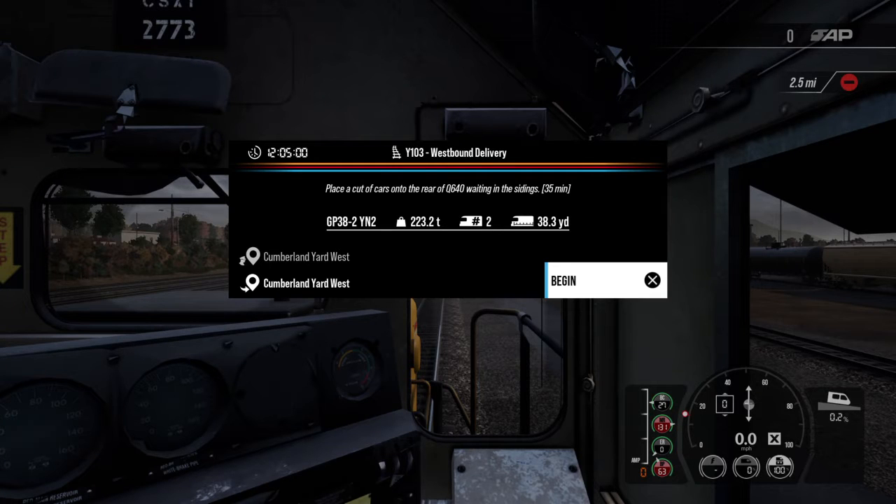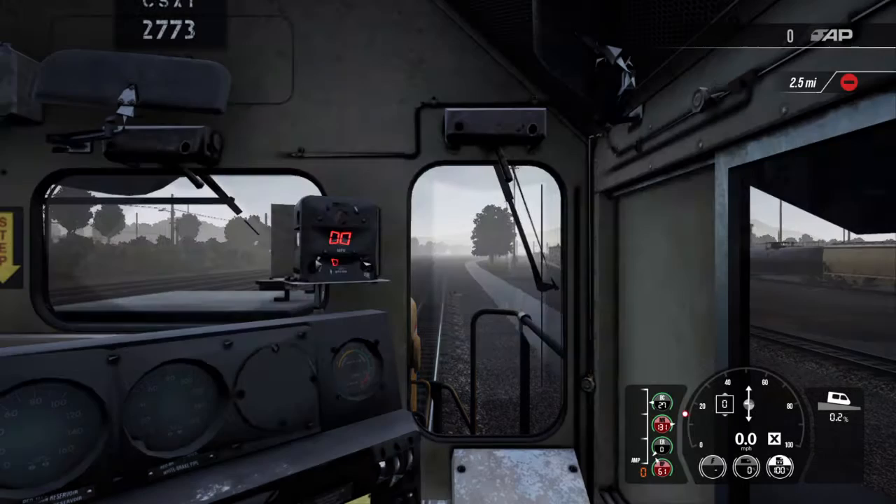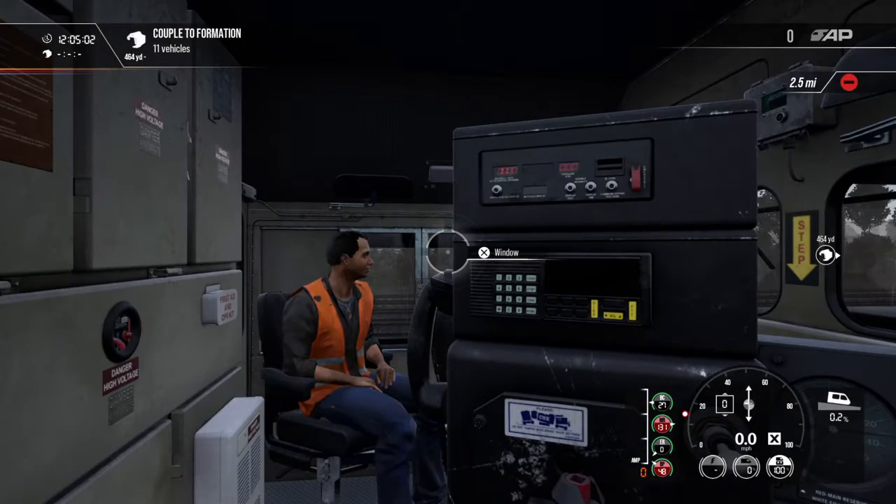Welcome back everybody, back on the westbound delivery Train Sim World, Cumberland West Yard. Last two times we tried to do this we got glitched out, so let's see if we get it done. New here? Welcome to the channel. Let's get going — it's a rainy night.